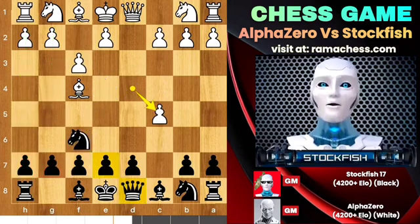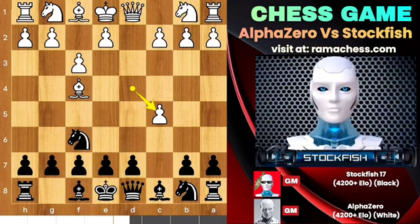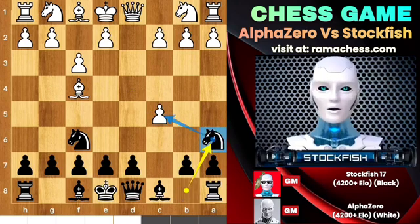If he is a fire then I am the sun, if he is a star then I am the full moon, if he is a warrior then I am Captain America. Any normal player here would play e6 to target it or queen a5 check, but I am Stockfish, inverter of chess openings and gambits. I played knight a6 to target it.